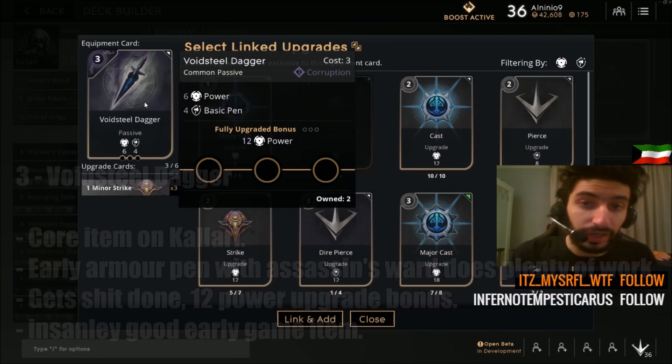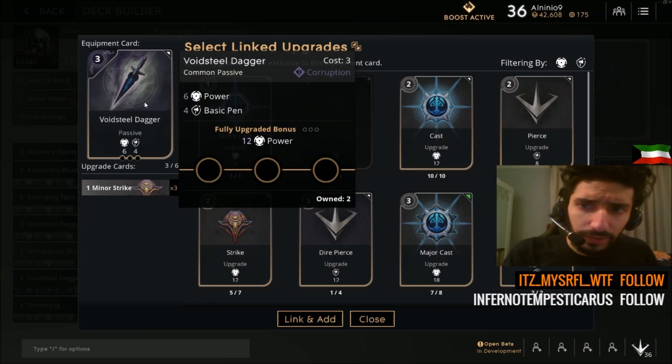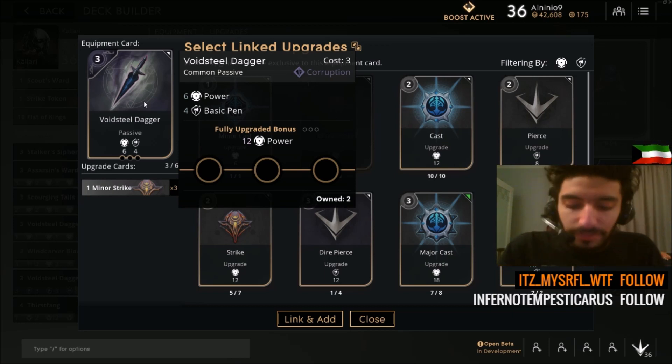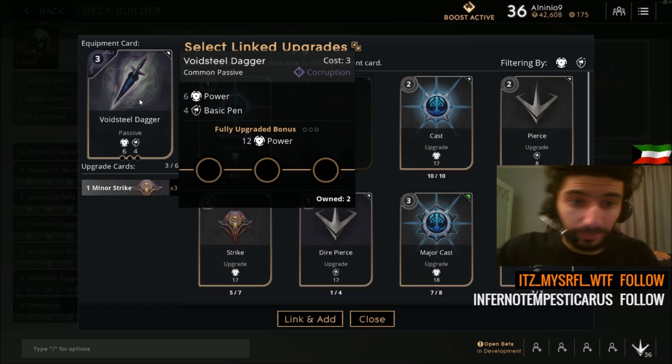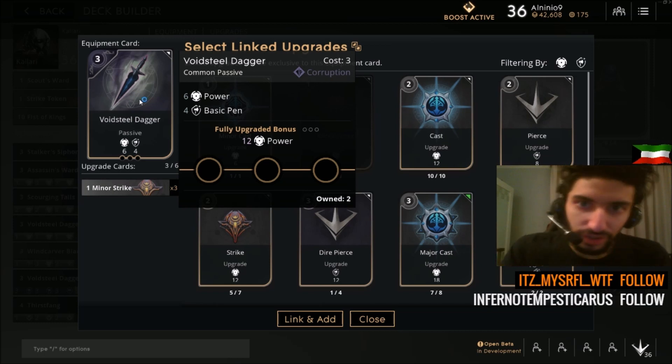Voidsteel Dagger is the most important item on Kalari — it is a core item because basic pen is so important on Kalari. Just like any assassin, you need armor pen. Keep in mind armor pen also works against people with base armor, and every hero in the game has a base amount of armor — armor that's not from items, just from their base statistics.